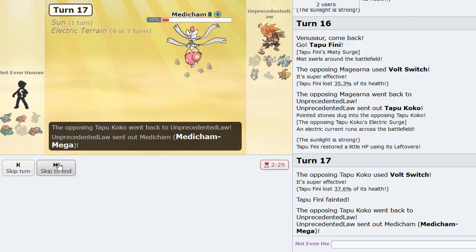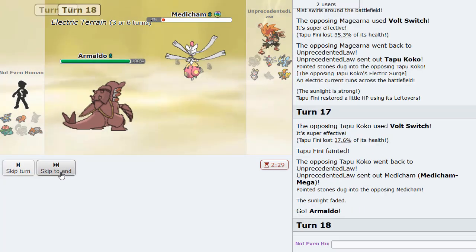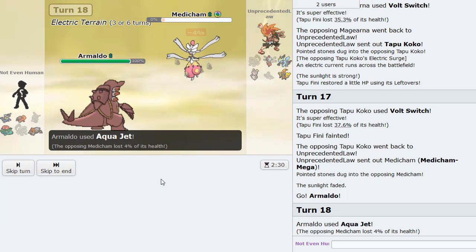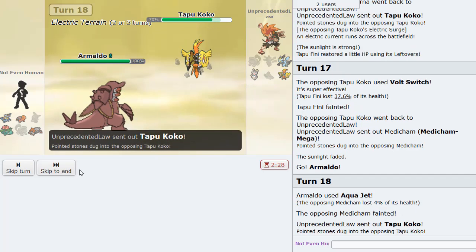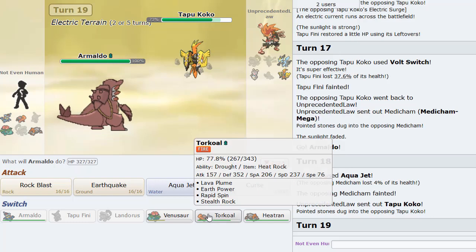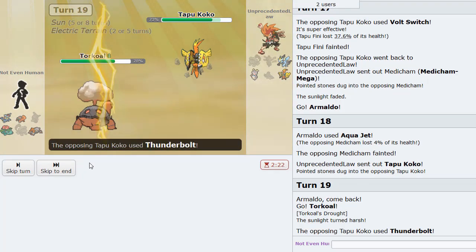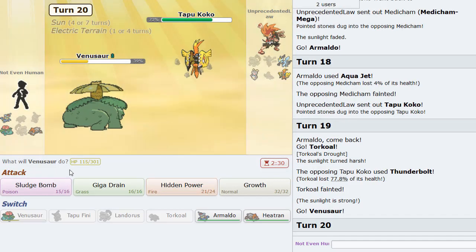He can knock me out there — perfectly fine. I'm going to go Armaldo then, nice! He gave me Medicham. The moment he went into that I was smiling. Armaldo is kind of a win condition here. He Thunderbolts and knocks us out — I think this is Choice Specs for sure. So we get to go into Venusaur and click Giga Drain maybe for chip.